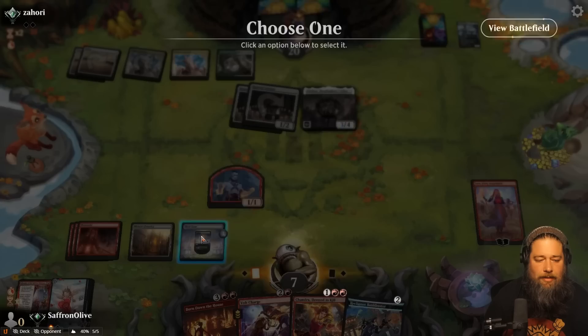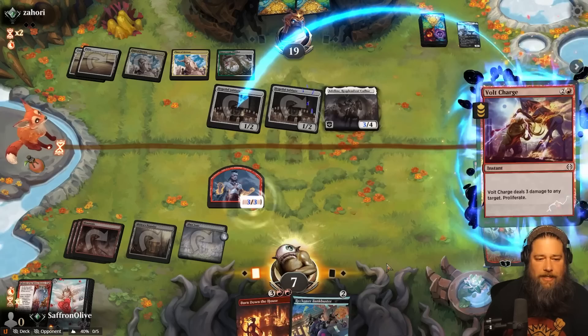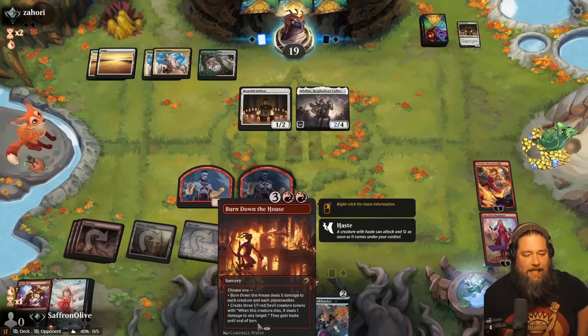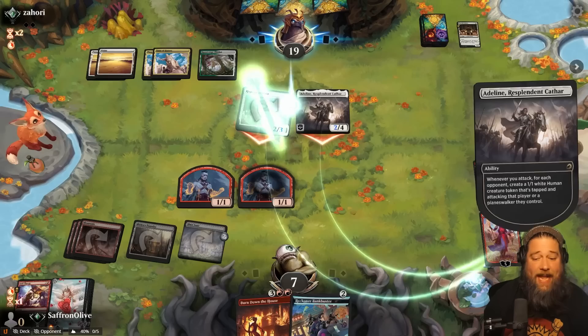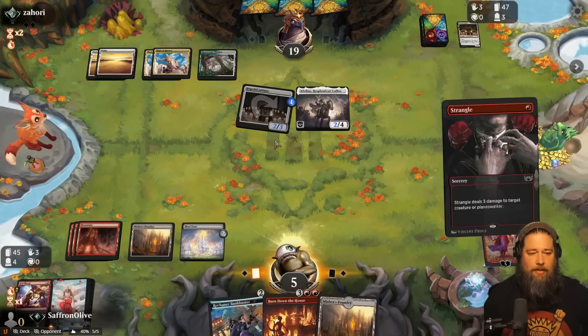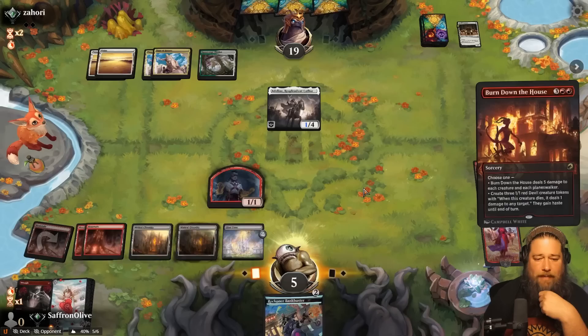Ooh, Adeline. Well, we'll untap. Abona could have Valorous Stance to save Adeline — that would be less than ideal. And that's gonna grow the Hopeful Initiates. One, two, three. Play Chandra, trigger Prowess, tick up Chandra, ping you. Volt Charge a Hopeful Initiate, add counters. Jaya make a monk, pass the turn. The awkward part about Burn Down the House is it also hits Planeswalkers — as we burn down the house, we're burning down two of our own Planeswalkers. Might be able to avoid it though — there might be a chance we can get the loyalty high enough that they just barely survive.